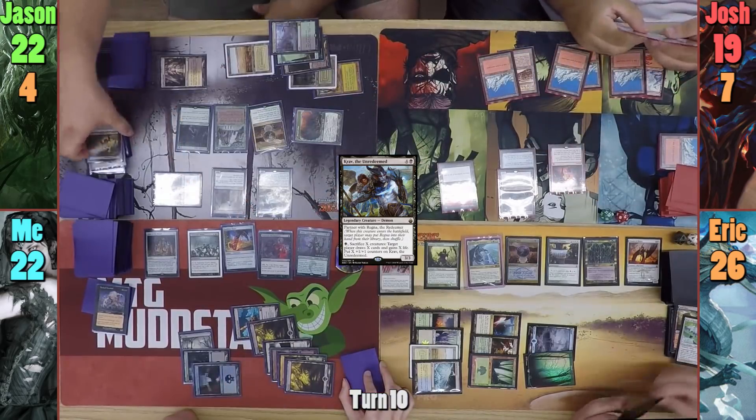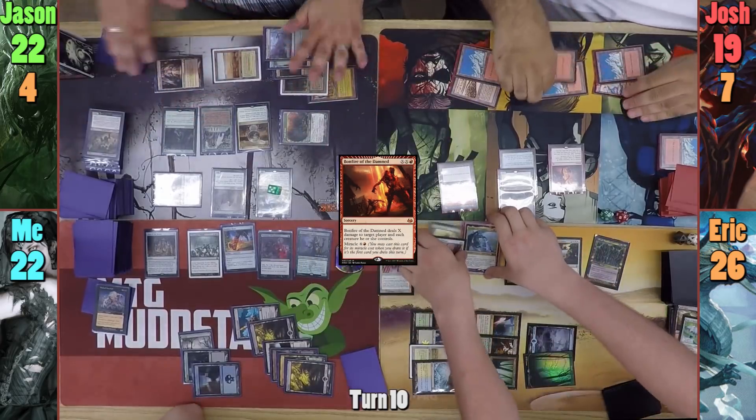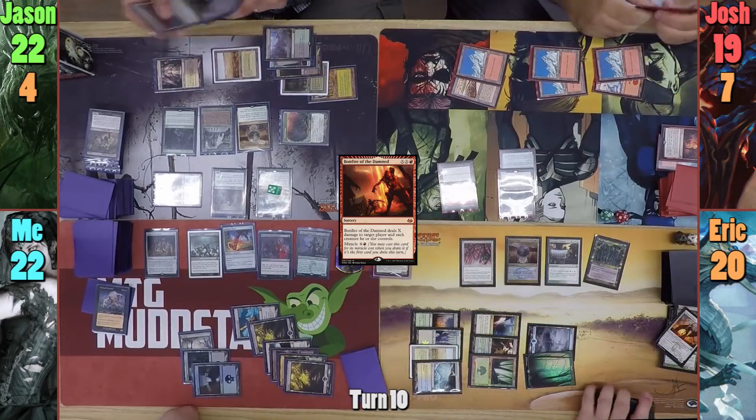Josh draws for turn and reveals it, showing the table Bonfire of the Damned. He decides to cast it and pays so that X is 6, which includes the reduction from the Medallion. He targets Erik, dealing 6 to him and all of his creatures.